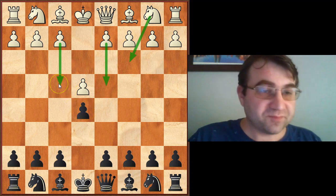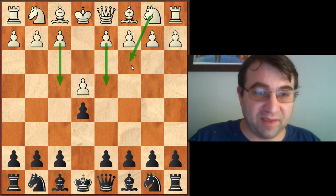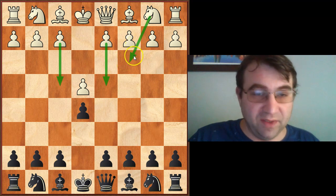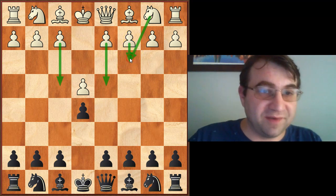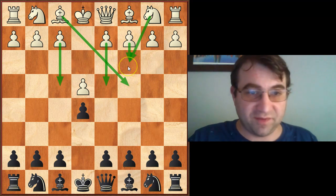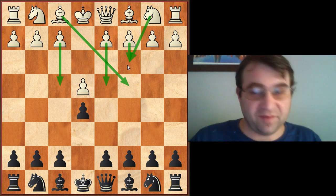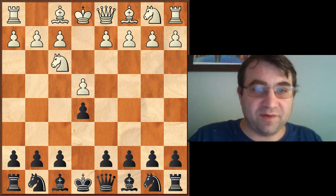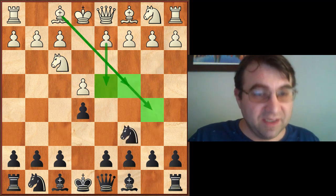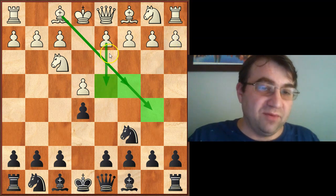There are a lot of possibilities you have to be prepared for when you play a move like E5. You have to be prepared to play against the King's Gambit, the Danish, the Vienna. You even have to be prepared to play against off-the-wall tries like the Ponziani or the Bishop's Opening. I'm going to be trying to go over all of these openings throughout this series.